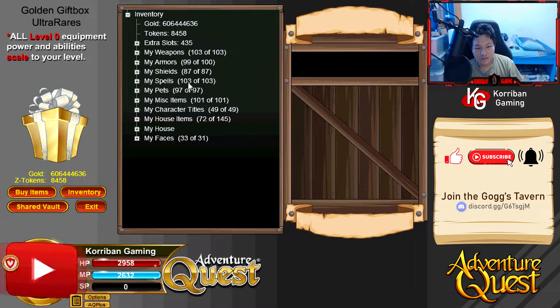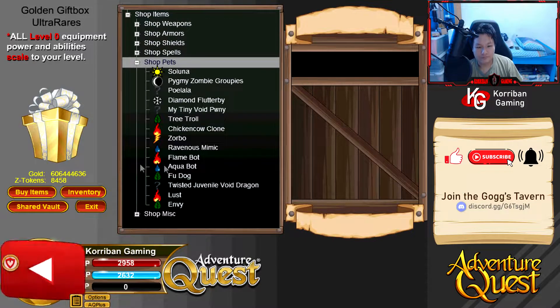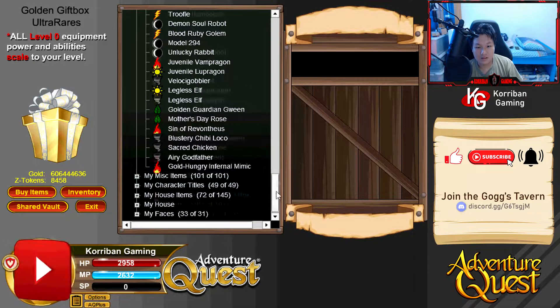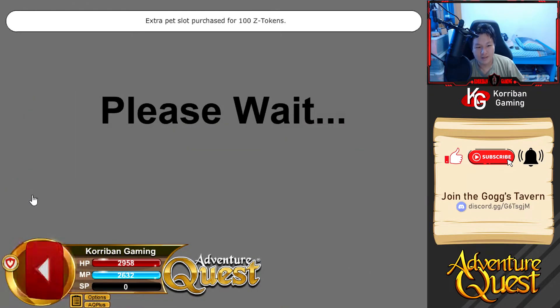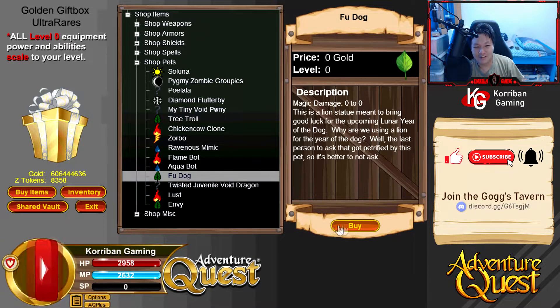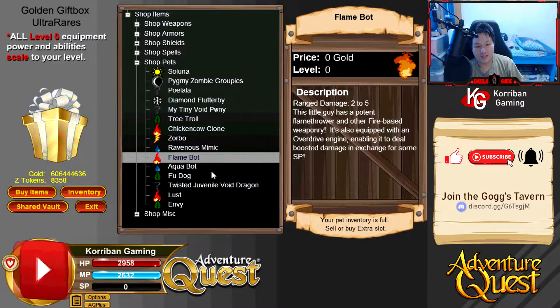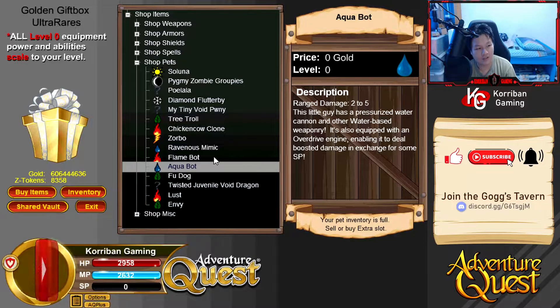I haven't bought Full Dog yet, right? Let me just double check - yeah, I haven't. Let's buy Full Dog. Buy an extra pet slot - oh there goes away the magic number, oh well. You can get the Flame Bot and the Aqua Bot as well - they are best in slot damage for their respective elements in terms of pets. But for pure damage alone, I don't think it's worth an ultra rare. If you're playing a Beast Master build, you don't want to play with effects, you just want pure damage. I guess this is an okay pickup.